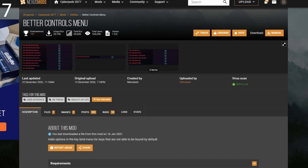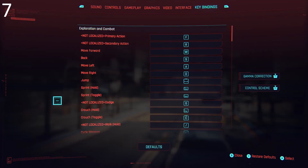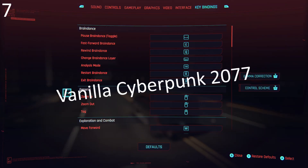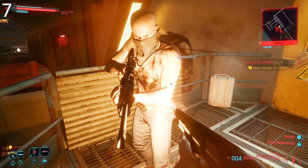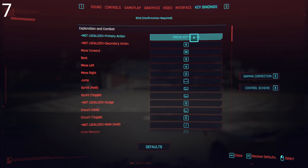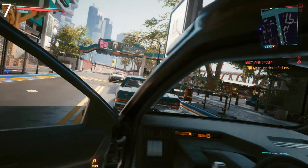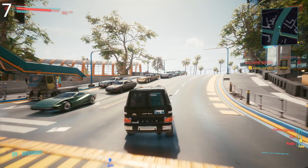Number 7: Better Controls Menu by Nibrodo. This mod lets you remap almost every single command in the game. Where Cyberpunk already gives you the ability to change some keyboard commands by default, Better Controls Menu goes much, much further. You can remap basically everything, from performing primary actions to quick saving — things you couldn't do before. The interact button in vanilla Cyberpunk is always the same button, and before Nibrodo came along you just had to get used to it. But now you do not. There are so many great reasons to edit your control scheme that not being able to, in this day and age, feels positively medieval. Whether you have different accessibility needs or just a personal preference, key remapping is a must.